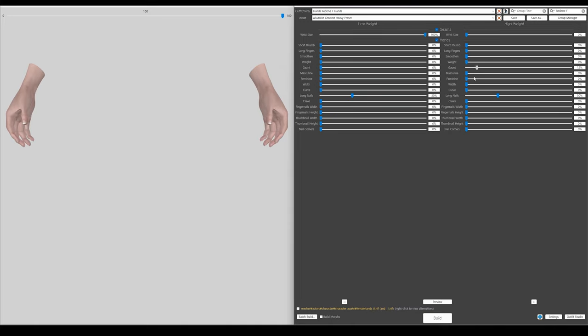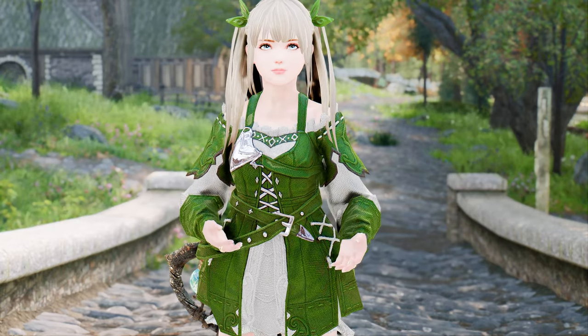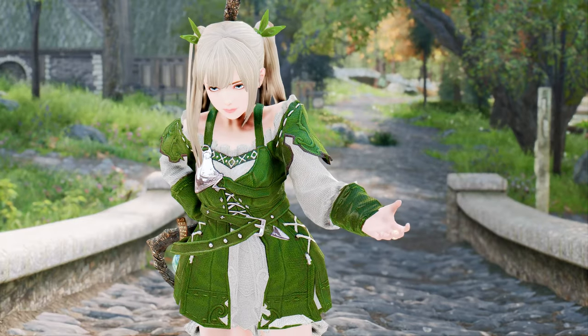The new hand models have been meticulously adapted to the vanilla UV mapping, guaranteeing that your texture mods will integrate flawlessly — say goodbye to texture conflicts and inconsistencies. This mod also offers 16 additional sliders for Body Slide, empowering you to fine-tune and customize your character's hands to your heart's desire. Want slimmer fingers? Adjust the length or thickness. The possibilities are endless — it may be considered overkill by some, but it's undeniably cool.